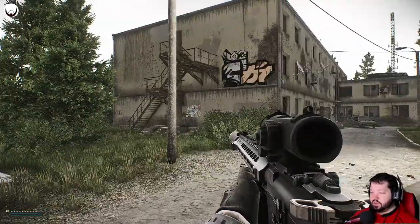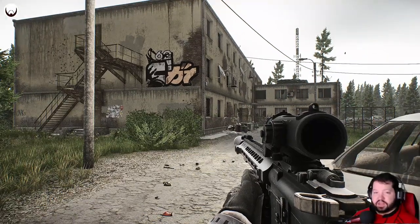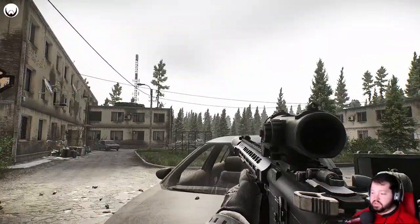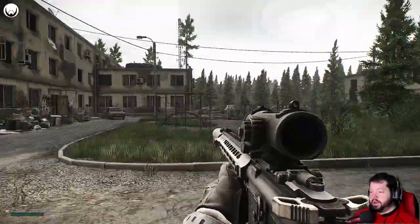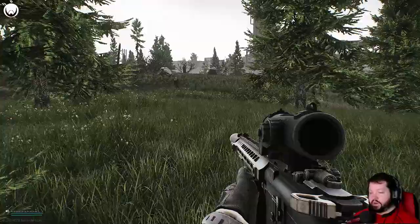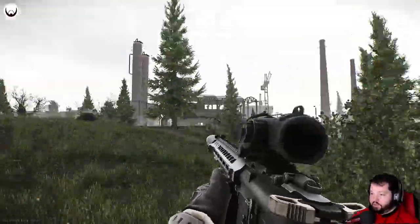We will be using these dorms very heavily throughout these first ten levels because there are quite a few tasks that require us to come drop things off, pick things up, and find things randomly in the dorms. Another thing to note about the dorms is this is one of the spawns for Rishala and his raiders. Keep that in mind for whenever you get beyond level ten and you're required to kill each of the scav bosses.